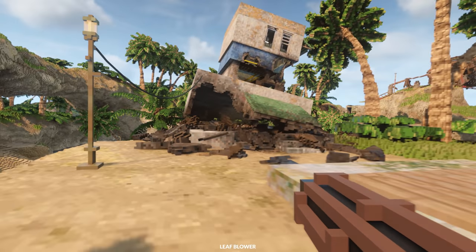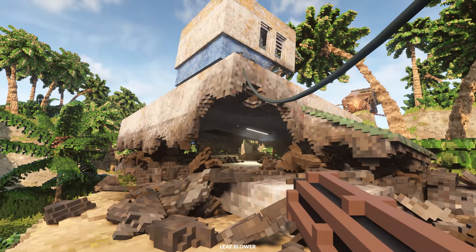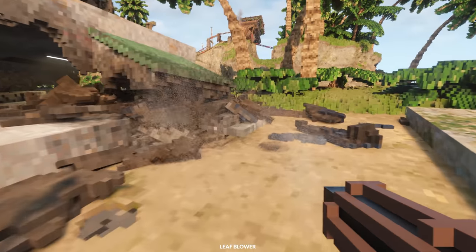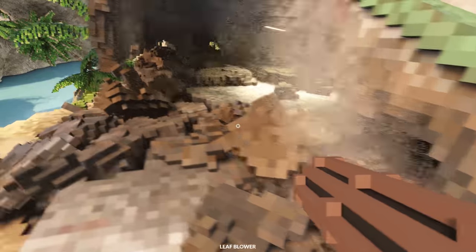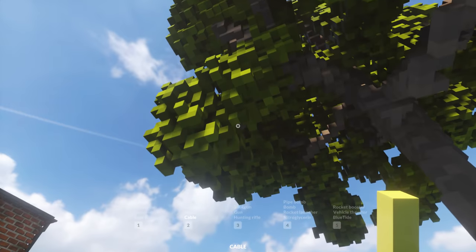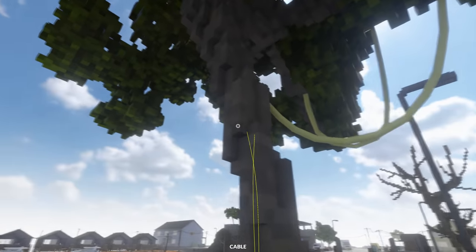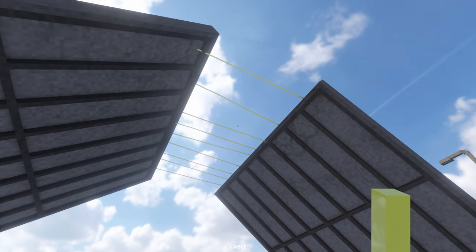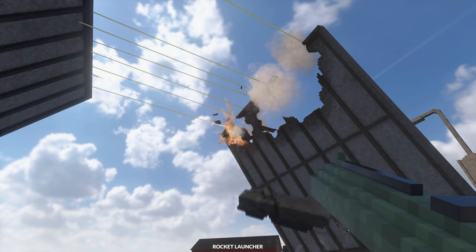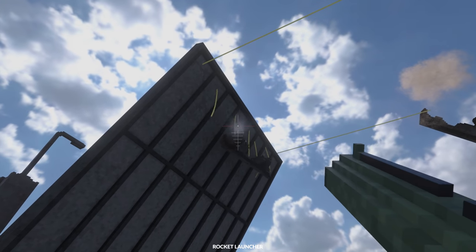The first new item is a leaf blower, which blows stuff away. It isn't very powerful and can't be used to fan flames — I think it's probably used to blow debris away when you've done a load of destruction and can't think of a better way of clearing it out of your path. Another new item is cables, which, like planks, can connect things together in interesting ways, paving the way for rope bridges and other things. You can also use these to attach stuff to vehicles. Fans of Gmod will think of a thousand uses for these.